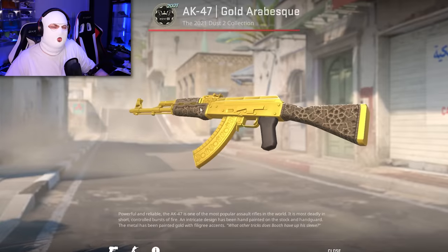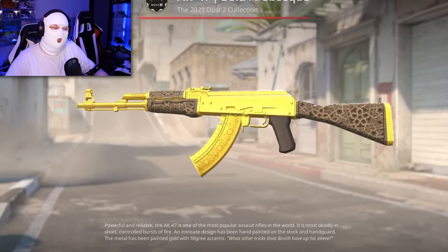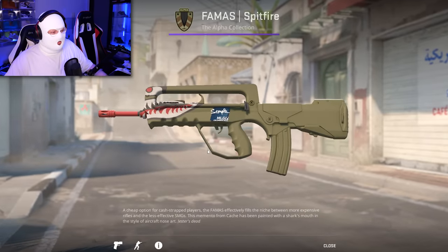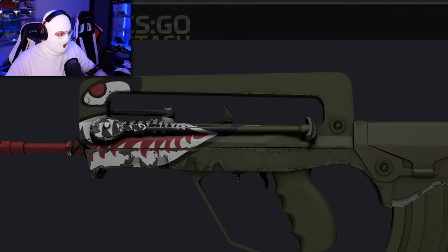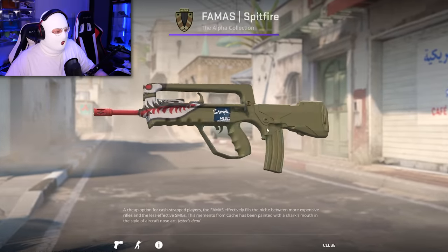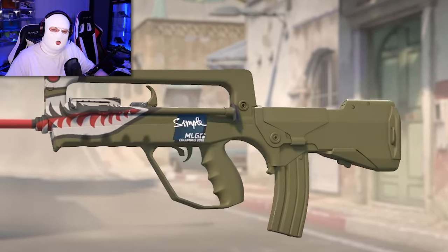The AK Gold Arabesque still doesn't really look like gold, but at least it's brighter and looks a bit more like gold than in CSGO. The FAMAS Spitfire is another example of a skin that is usually very scratched — in CSGO you can barely see the artwork because it's so scratched, but in CS2 it's completely immaculate. This is such a good looking skin now.